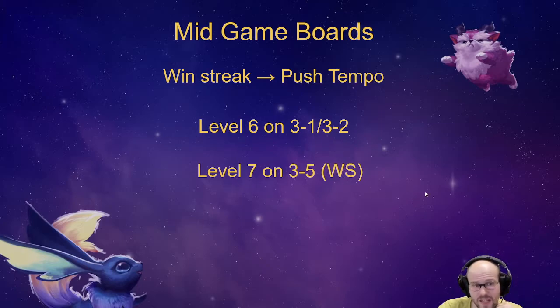If you're still win streaking, you should level to 7 after the carousel on 3-5, maybe roll a little and add another unit. You're pushing tempo, making sure you're super strong. You want to convert all that early and mid-game strength into a substantial lead, and then on stage 4 when you fall off you have your HP to fall back on — then on stage 5 you can level up and really power up to destroy the lobby.